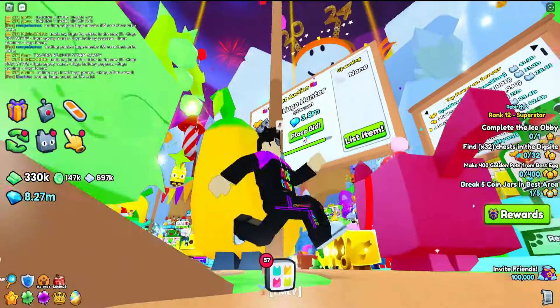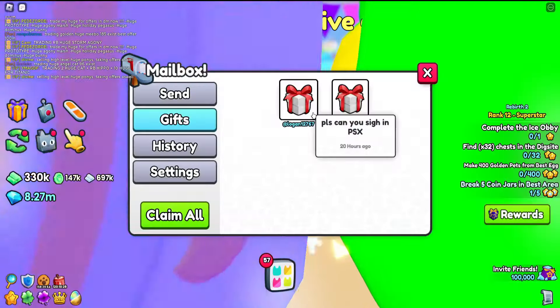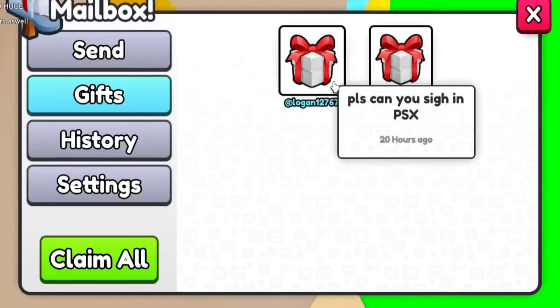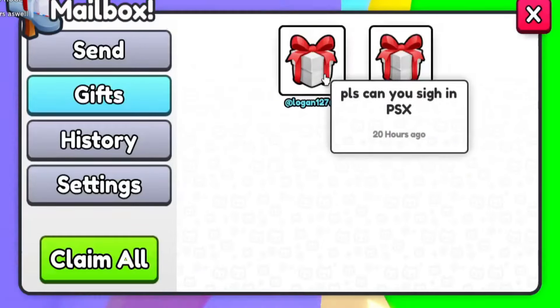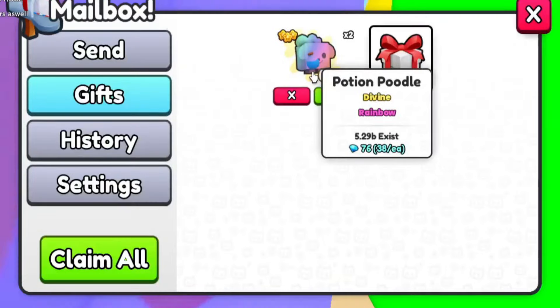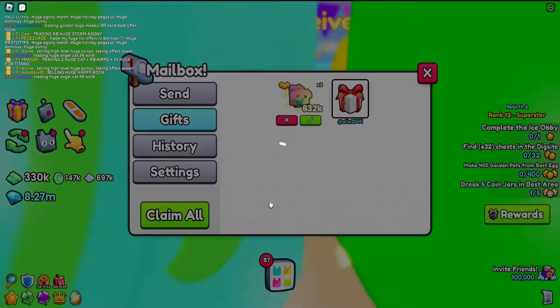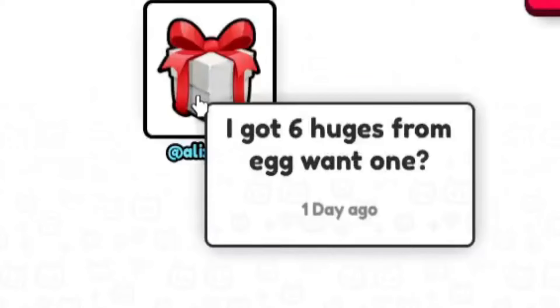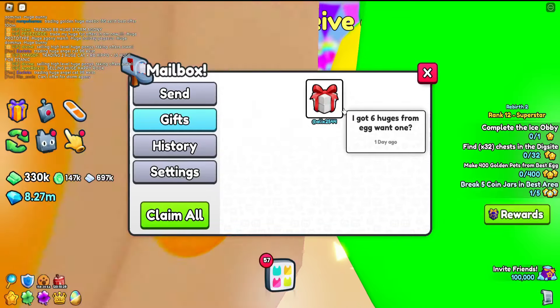Someone's asking me to sign in to Pet Sim X — I'm not partnering with Pet Sim X or Pet Sim 99, but I'll send this back and if you send me something on Pet Sim X I'll send it back. I got six huges from Egg One — one of course I do. Give me that huge pet! I appreciate the goblin though, thank you.